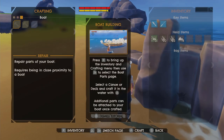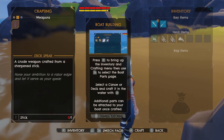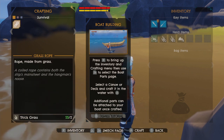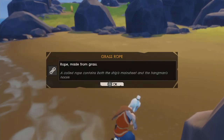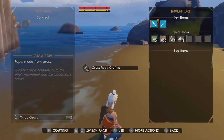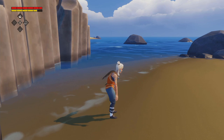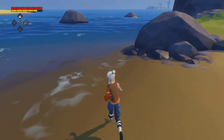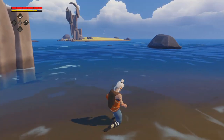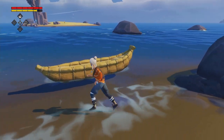Let's check out our boat parts. The game tells us that we can build a grass canoe, but we need some grass rope, so let's make that. Let's go to the survival tab and click on the grass rope. Now we have two — I over-clicked that one. Now we can make the boat. Let's get closer to water. There we go, now we've got a basic boat.